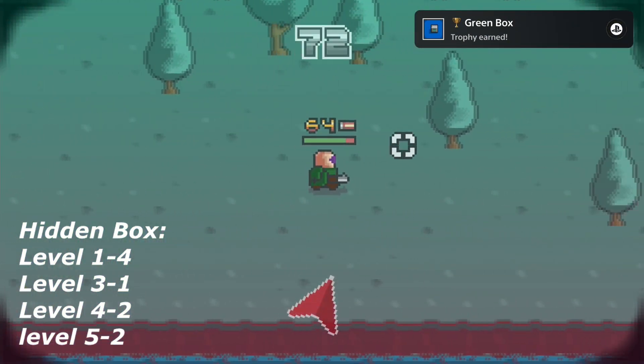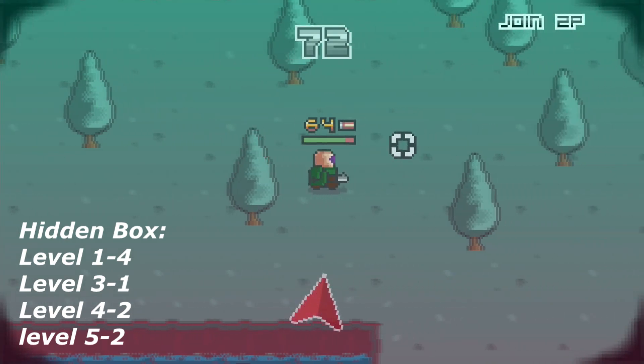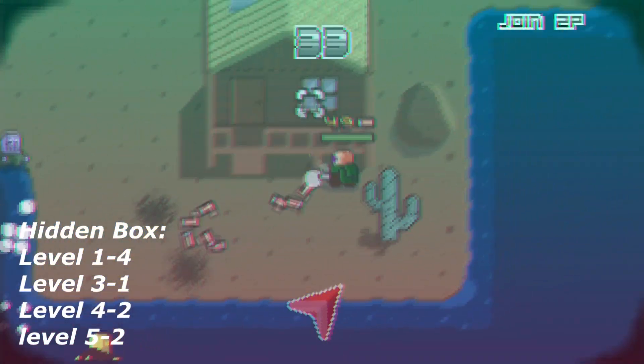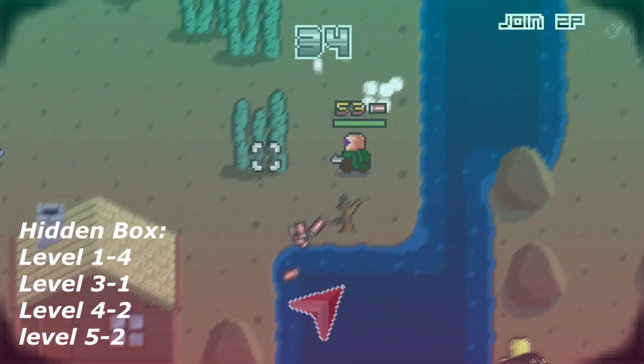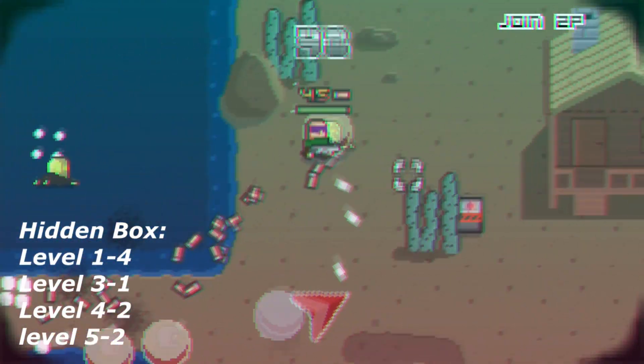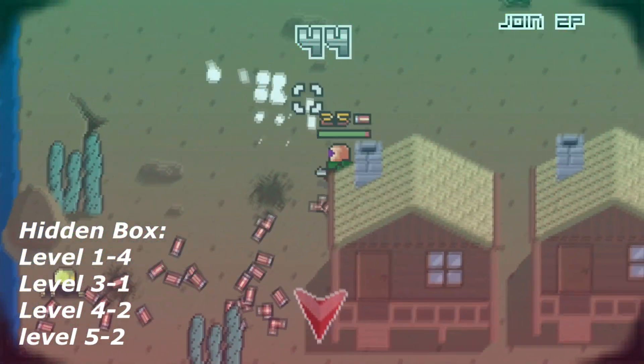The last box can be found in level 5-2-2. This one is basically pretty easy — it is in the top right corner of the level. If you are not 100% sure about the location, just do not pick up any story related boxes. Just go straight for the secret boxes.